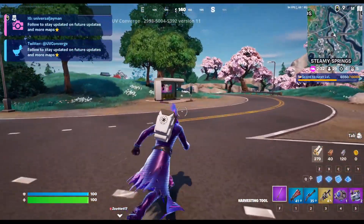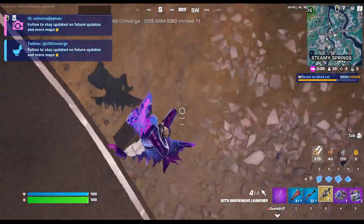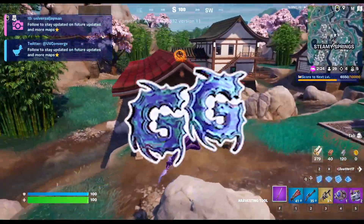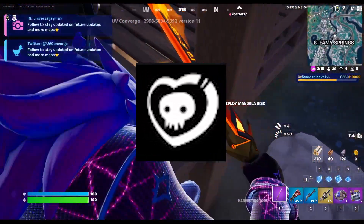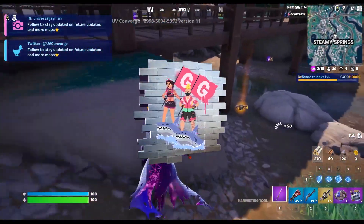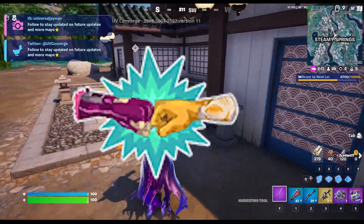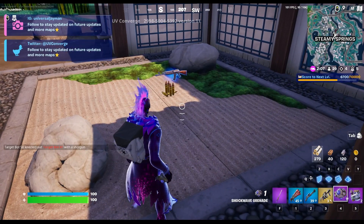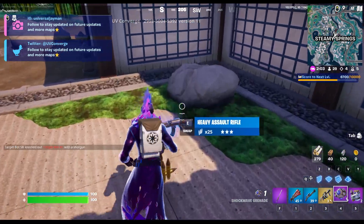The first reward for completing 5 urgent quests is the Get in the Ring loading screen. 10 urgent quests give you the Champion Trophy banner, 15 for the GG Gnarly Emoticon, 20 for the Perpendicular Spray, 25 for the Dead Heart Banner, 30 for the GG Gleam Emoticon, 35 for the Shark Surfer Spray, 40 for the Firework Banner, 45 for the Knuckles Up Emoticon, and 50 to get the Quad Squad Spray. After claiming all of the rewards, you get the Burn Bright Emote.